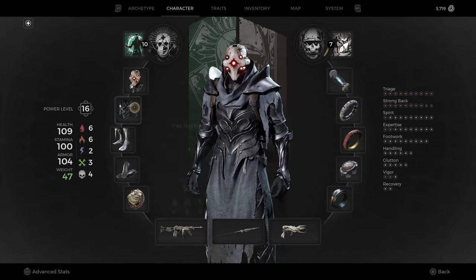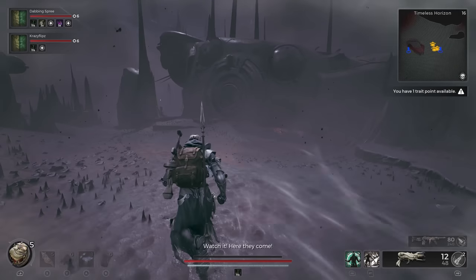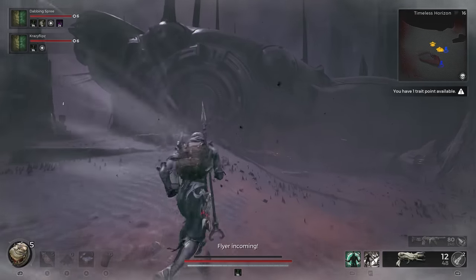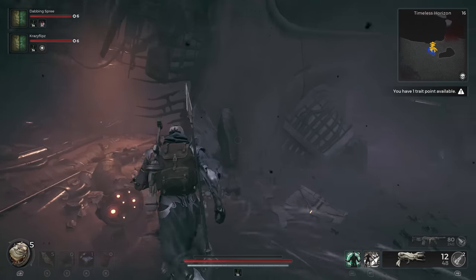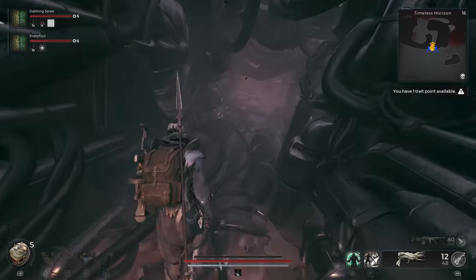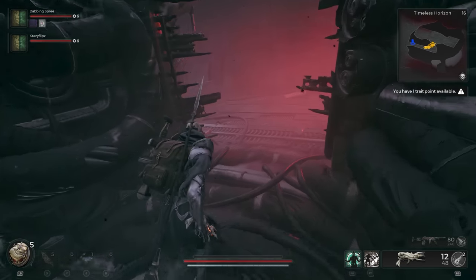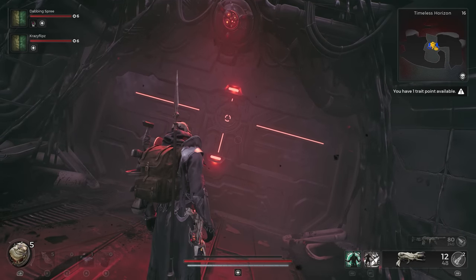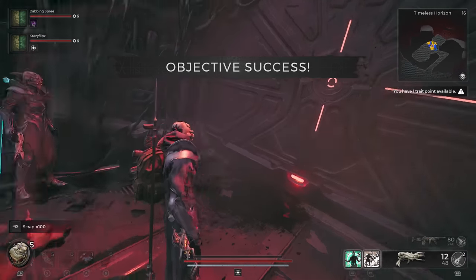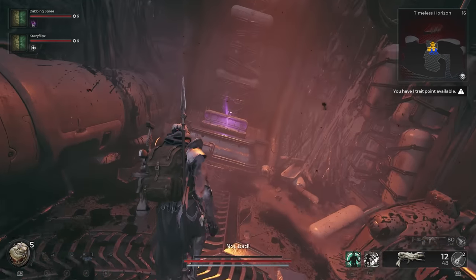Once you get there, make sure to equip the Navigator Helm if you haven't already, then enter through a tear in the side of the ship. In the main area of the ship, a red scanner will check to see that you are wearing the Navigator Helm. If you are, the nearby locked door will open, granting access to the Plasma Cutter Long Gun.